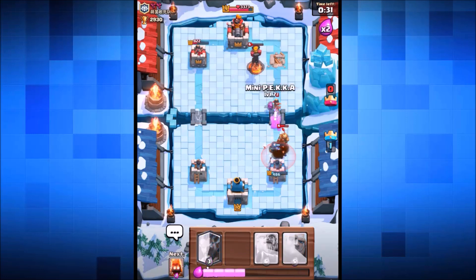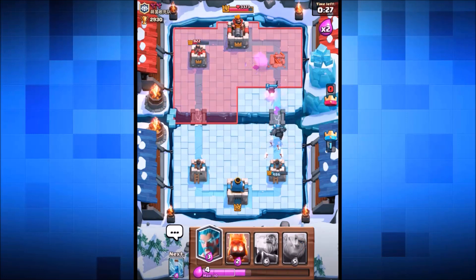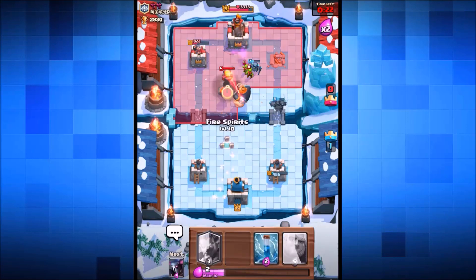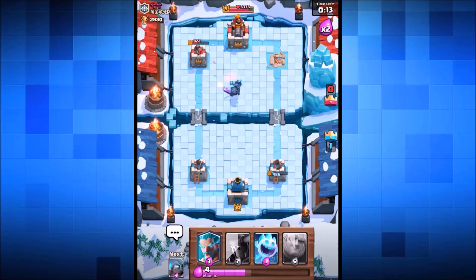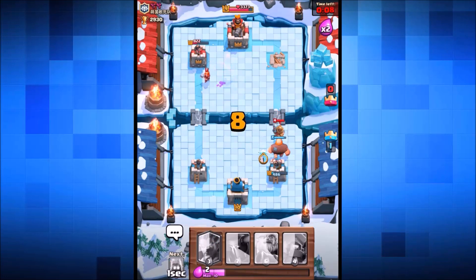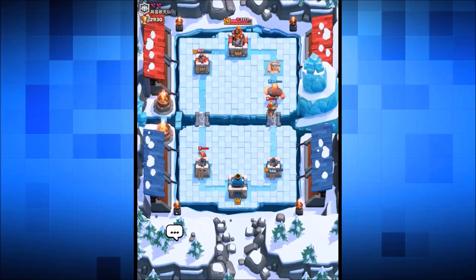We drop the mini pekka to take out the princess, the inferno tower is about to go down, and the royal giant focuses on the left tower. Another inferno tower appears — the pekka takes it out and we drop the zap spell on it. The giant distracts the prince, we drop the ice spirit, and just need to hold on for six seconds. We've secured the victory — we won the second battle! The double pekka combo did a great job.